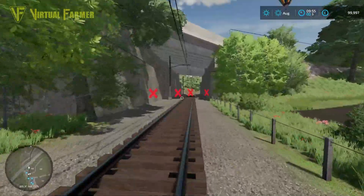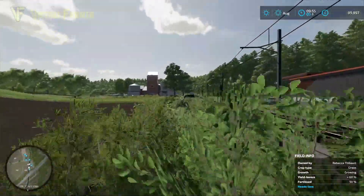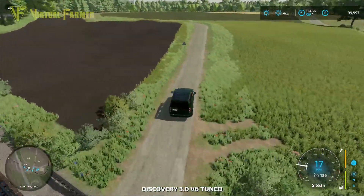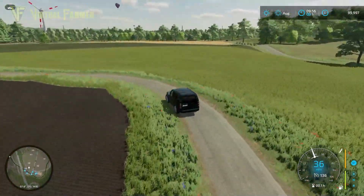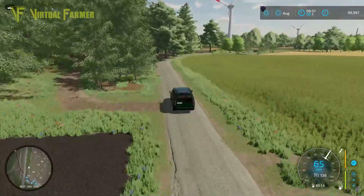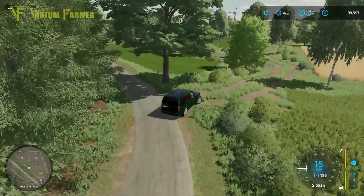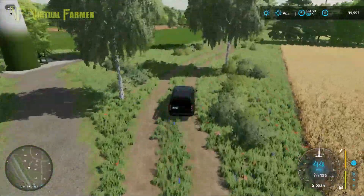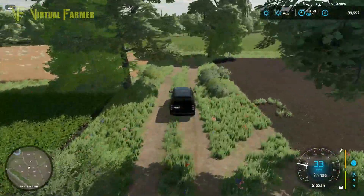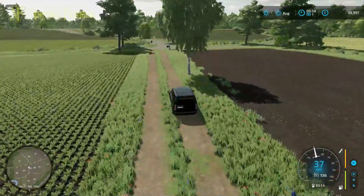This is the edge of the map here, so that's where the train heads off — probably to one of the nearby locations. Lots of woodlands to have a play around with in here. Nicely detailed and works really well. Some good farm tracks as well, so it's not all main road — you can get to a lot of fields by going on farm tracks, which is always a very nice thing to see on a map like this.